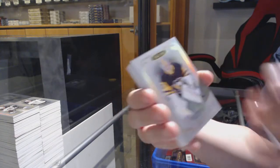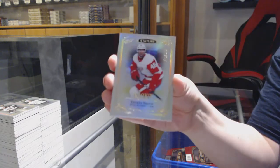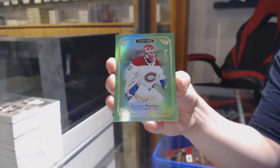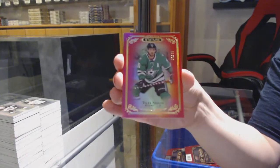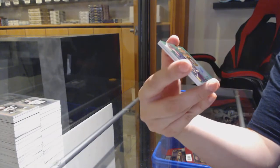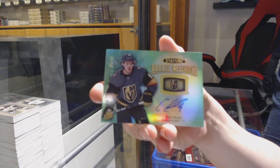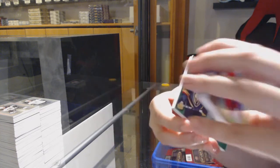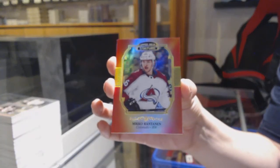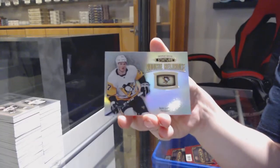Matt Murray for the Pittsburgh Penguins. Vitaly Abramov — Rookie for the Ottawa Senators. Giovanni Fiore for the Detroit Red Wings. Number to 149 Green Rookie for Montreal — Cayden Primeau. Number to 75 Red for Dallas — Tyler Seguin. Rookie Reliance Green Auto for Vegas — Cody Glass. Mikko Rantanen Portraits Red number to 20 for the Colorado Avalanche. Rookie Reliance for Pittsburgh of Sam Lafferty.